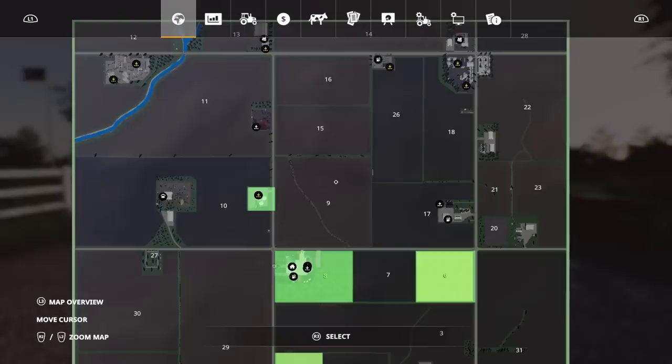We have two extra crop types on this: alfalfa and rye. It's listed as lucerne, but lucerne and alfalfa are interchangeable names for the same crop. It does have a lot of custom textures, custom transport missions and field missions, custom lighting, animated objects. There's a real life Illinois fuel garage and truck stop cafe, and one of the sale points is modelled on a real life one. The store is an Illinois store, modelled really, really well.